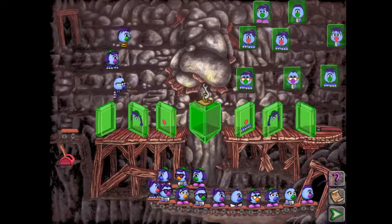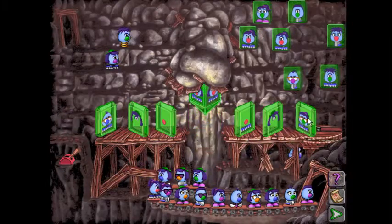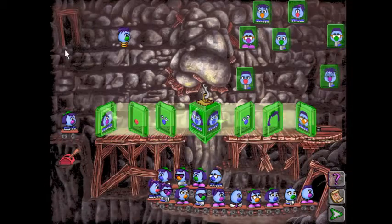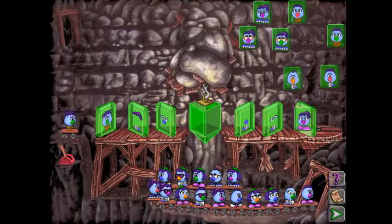Excellent. This side, we need someone with roller skates. On this side, any Zoombini will work. Actually, would we even need to put a Zoombini there, or could we just pull the lever? That would be an interesting thing to ask. Green hat hair, you're on this side. And then we need someone with roller skates on that side. We need roller skates just because of the Zoombini we happened to put on that side. By default, it has to be you. Then over here, we need someone with a ponytail. And that's it.